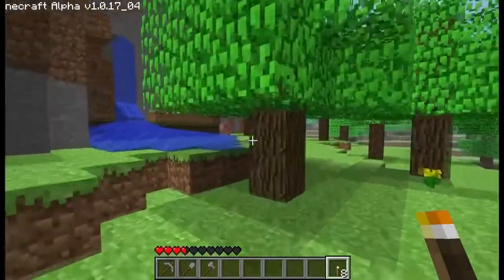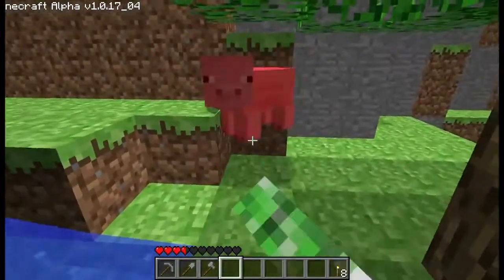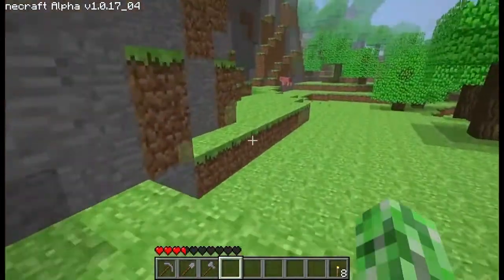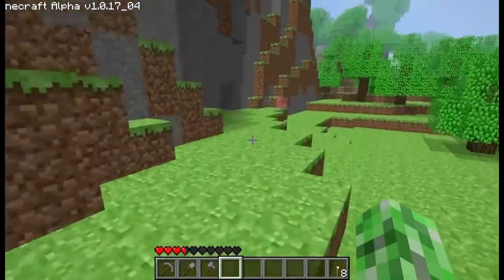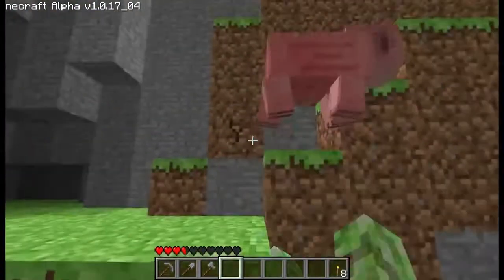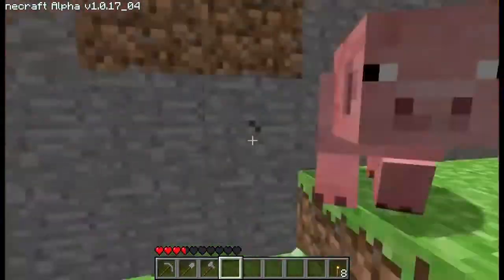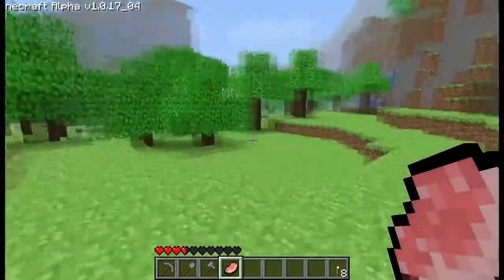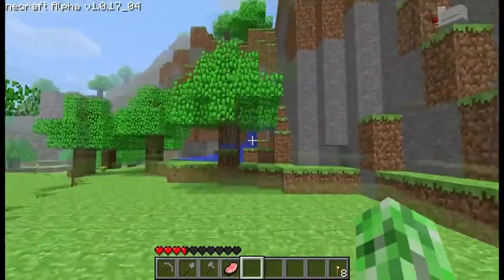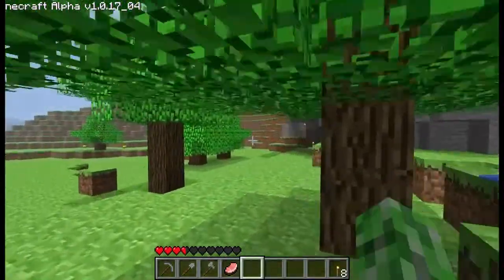We can see a pig over here. Each animal will actually drop different items — pigs have a chance of dropping ham, cows have a chance of dropping leather which you can make armor out of, and chickens will drop feathers. With feathers you can eventually make arrows, though it's a little more complicated than that. I got a ham, and I can actually eat this for health, or I can cook it and eat it for even more health. I'm going to wait a bit and cook it later.